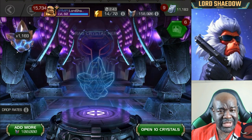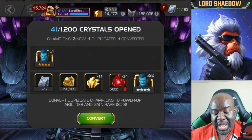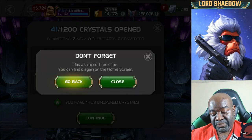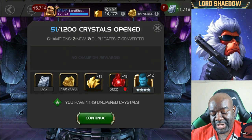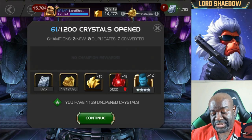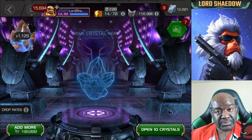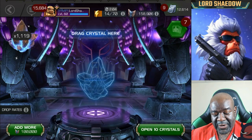There's another four-star — this is why I do uncollected arena crystals, because you have an increased chance to get the four-star Punisher. Every time I'm duping him I'm getting shards, and I'll be able to sell those shards. It's even more important now with the alliance quest ticket system — it's much more advantageous to sell these and get gold, because you can use gold to buy tickets.